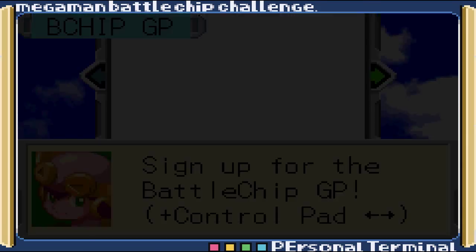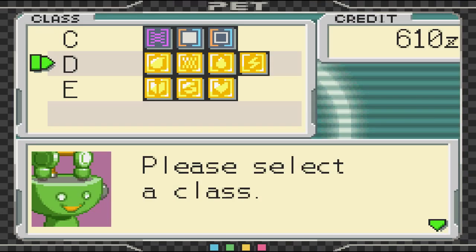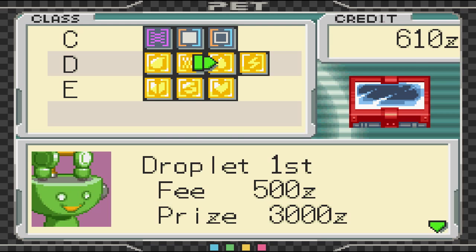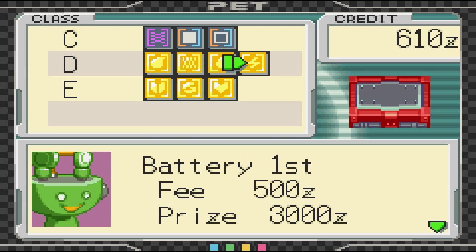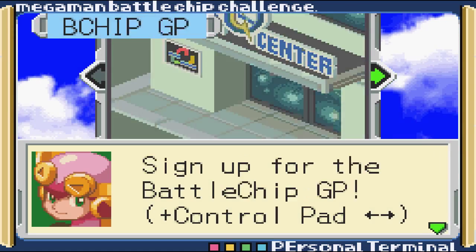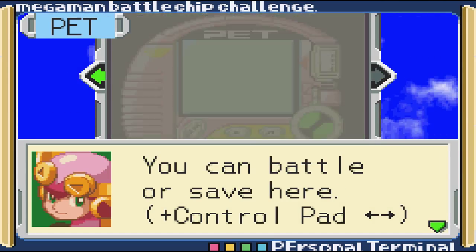I got upgraded from D rank to C rank. And I beat — I got Fireman, Woodman, Iceman, and Electman. That's awesome. And there's a new area open in the open battle spot — it's called Yumiland. But yeah, so let's get started to where we were before.